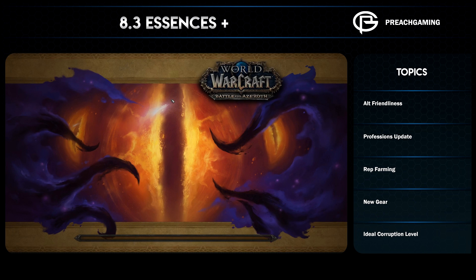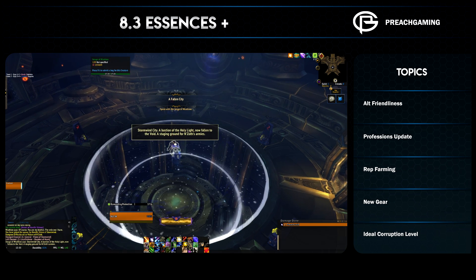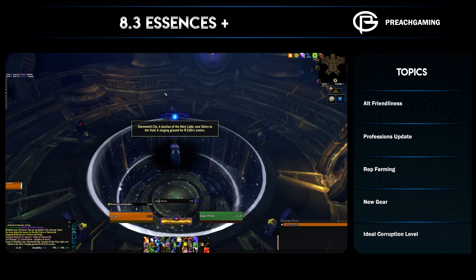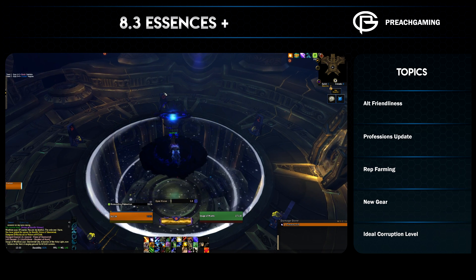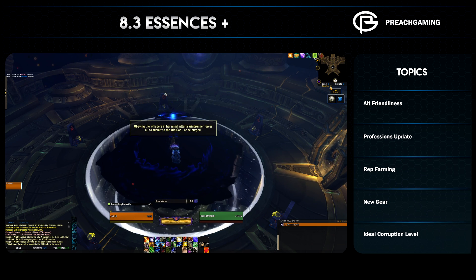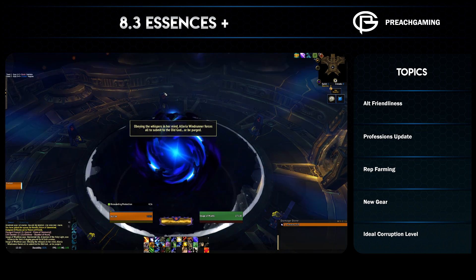Starting with a positive: some alt friendliness is coming in 8.3 in terms of the legendary cloak upgrades. Legendary cloaks that you get at the start via a quest are upgraded up to various ranks, and after that they have a concordance-style system — like we had in Legion — where they continuously grow in strength, just providing corruption resistance.